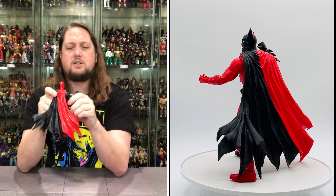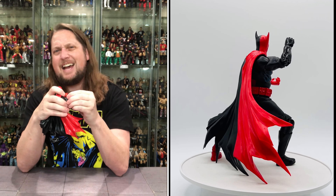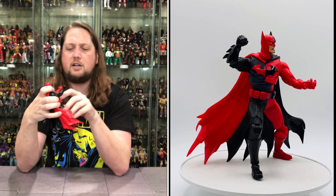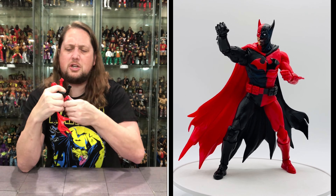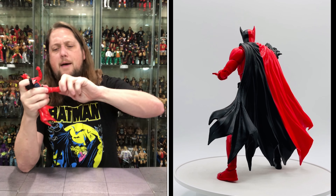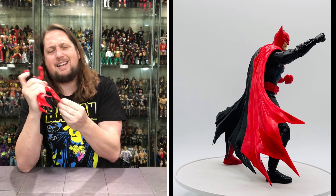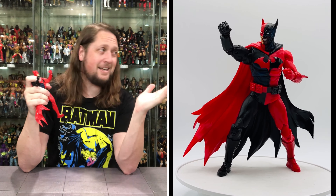Articulation all the way around on this one — bicep cut, double-jointed elbows, very tight and nice joints. Hands go back and forth. A little hula hoop torso movement but no real traditional waist. Legs do go up, bend of the knee with double-jointed knees of course, ankles up and down, not really much side to side. And then of course the Todd McFarlane toe articulation.